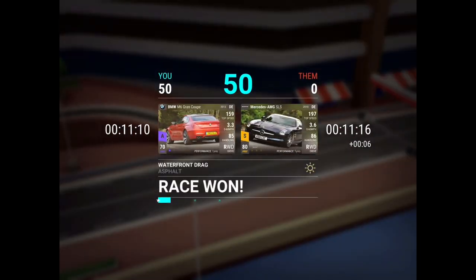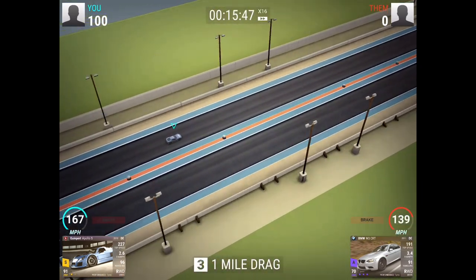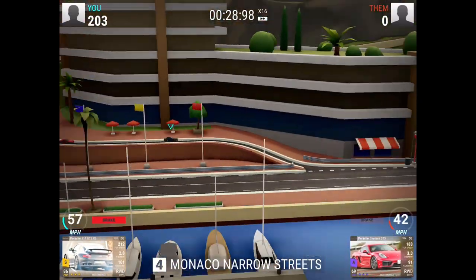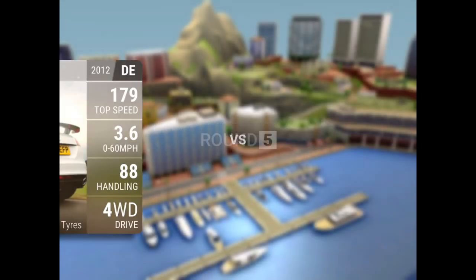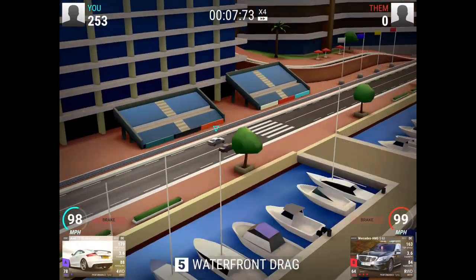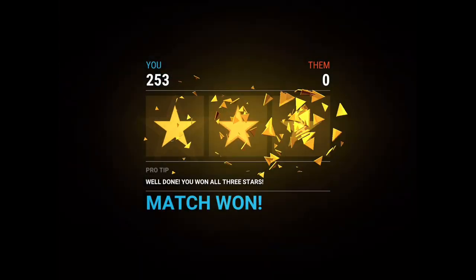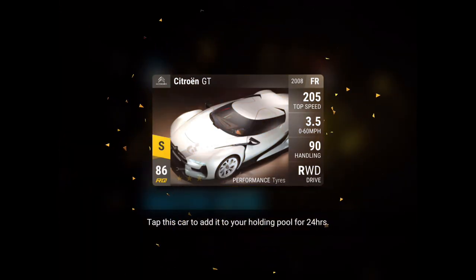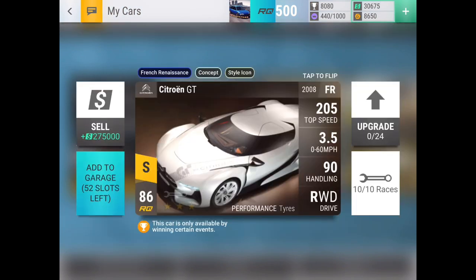The M6 is still ahead by a bit, but when we get to these final corners we should pass it — yep, we're already in the lead. There's a corner right here and right there — yep! This is the legendary prize car — my first legendary prize car that I've won! 103 bonus points from the Gumpert, Porsche doesn't get bonus points but that's okay. The TT ties against the S63 — there's the tie — and that is the legendary prize car: Citroen GT!